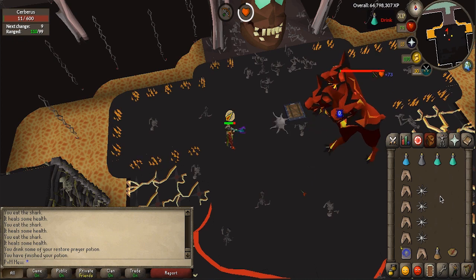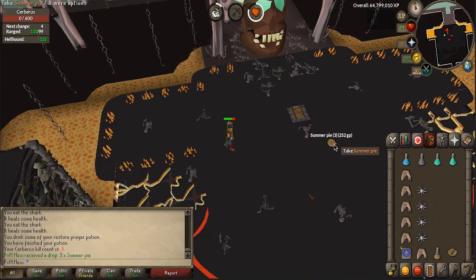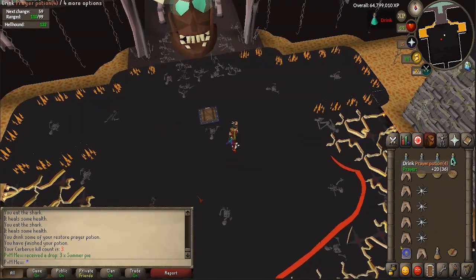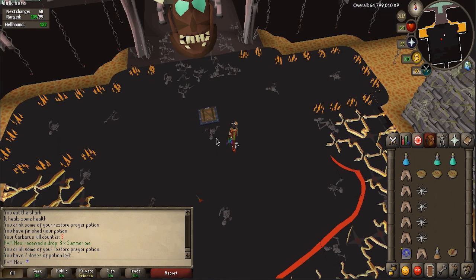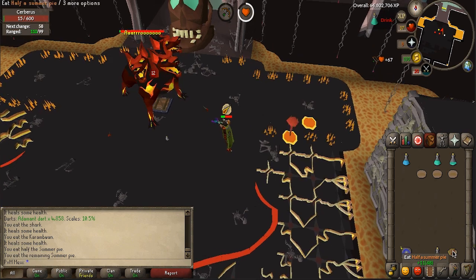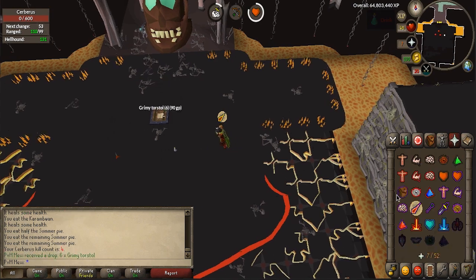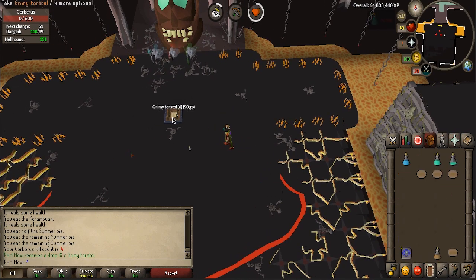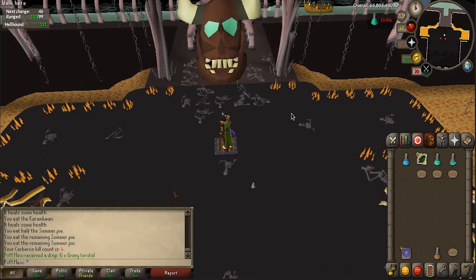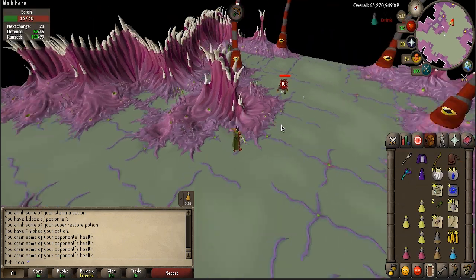Cerberus unfortunately used too many of my supplies, so I decided to quit trying to kill for now and wait until I get myself to level 75 attack, which will probably happen after maxing. Then I can buy myself the bludgeon and try it again — it just seems a lot more doable with a bludgeon instead of ranged. I can barely get in one kill before dying, and I still fail too much at praying against the ghosts because I don't have enough prayer points to tank 3 hits and then Cerberus attacks me as well. So I'm going to leave Cerberus and go hit up the Abyssal Sire.